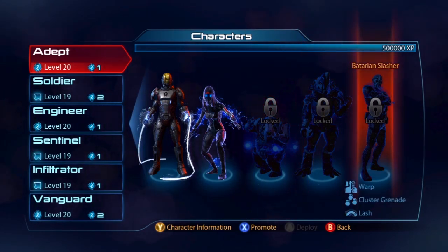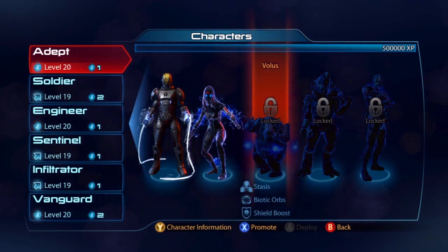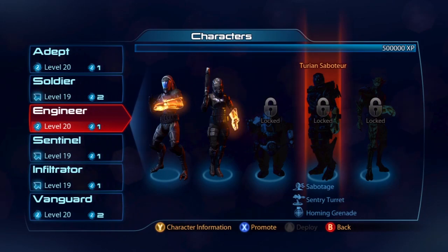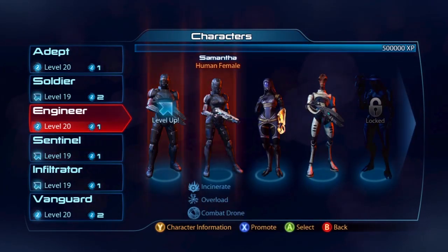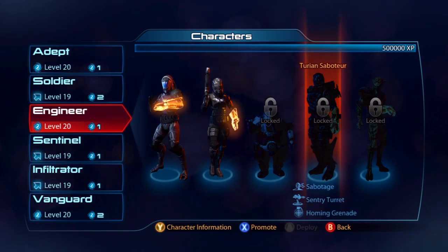There's also a Krogan Adept and a Batarian Adept — that'll be interesting. He's got Lash and Warp, which should be an interesting combination. I don't know what Biotic Orbs are, but I'm sure it's probably amazing. There's an Engineer as well, and more Volus — this time another Turian and a Vorcha, which should be interesting. Looking at powers... Submission Net, nothing new there. A turret and a homing grenade — kind of like that.